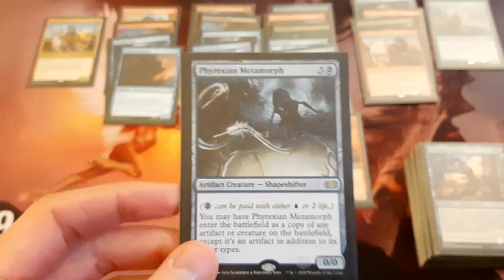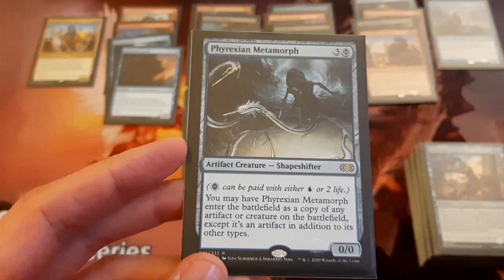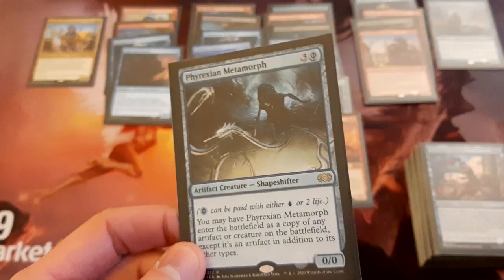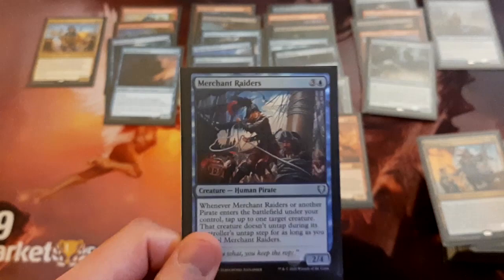We've got Phyrexian Metamorph in here — this goes in a lot of Commander decks. It doesn't have direct pirate synergy, however it kind of does because it can come into play as a copy of any artifact or creature on the battlefield, so it can copy any pirate I want. There's just so many different things you can do with this card. It's also an artifact creature, so cards like Pia and Kiran Nalaar can take advantage of having artifacts.